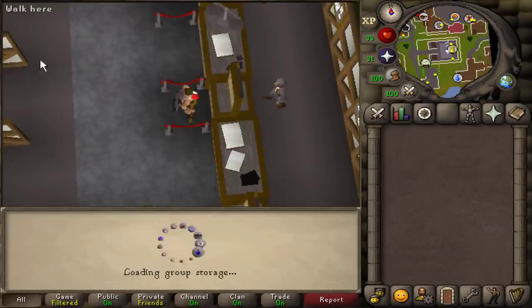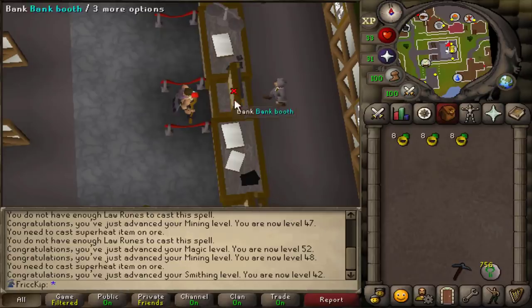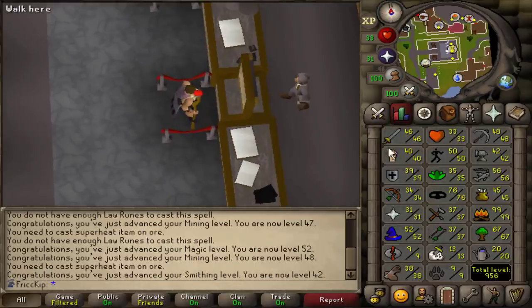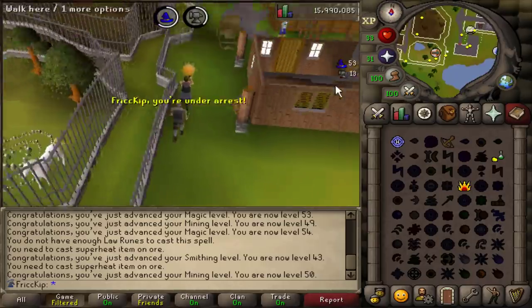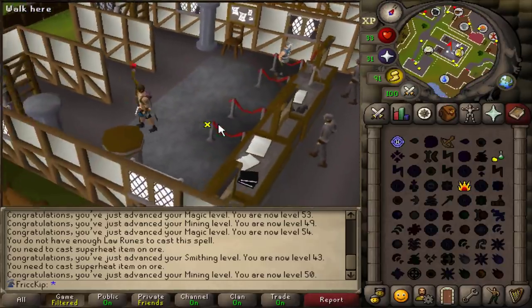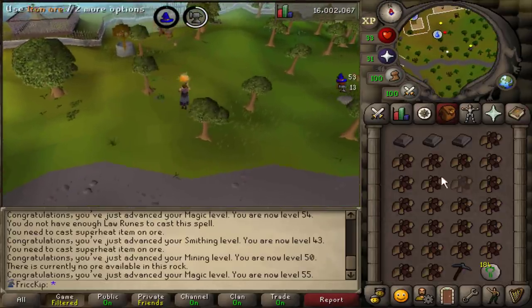Let's check the spoils — we got three rings of dueling. She said she had five gold bars so she gave me the bigger half of them. I'm pretty sure we both have a bunch of gold ore from Dew and Toad — I should wait until we get the goldsmith gauntlets and then superheat them. We got some more transportation unlocked. Just one more superheat — and there it is, level 55 magic. We can now cast high alch!